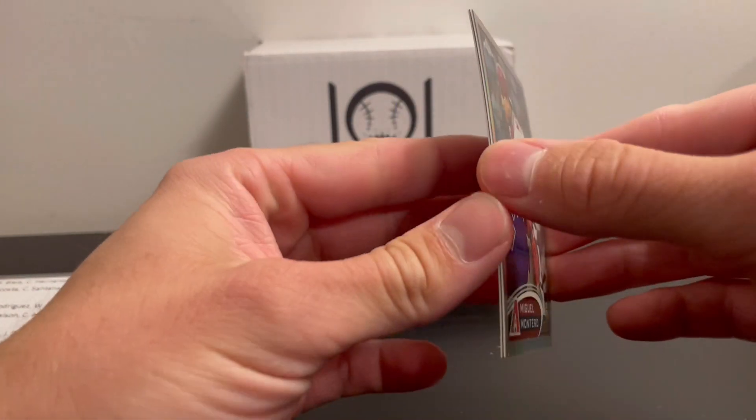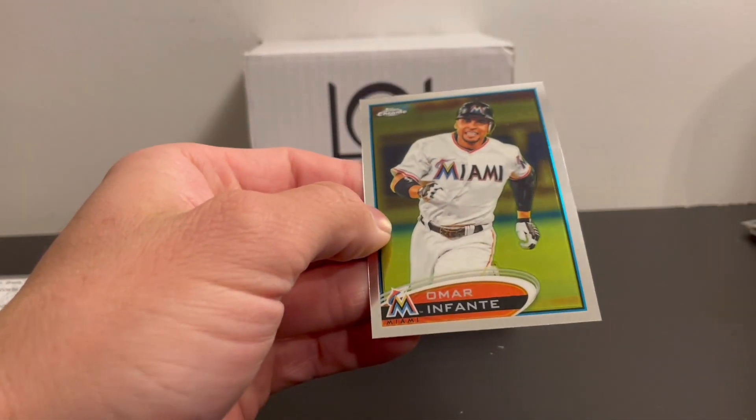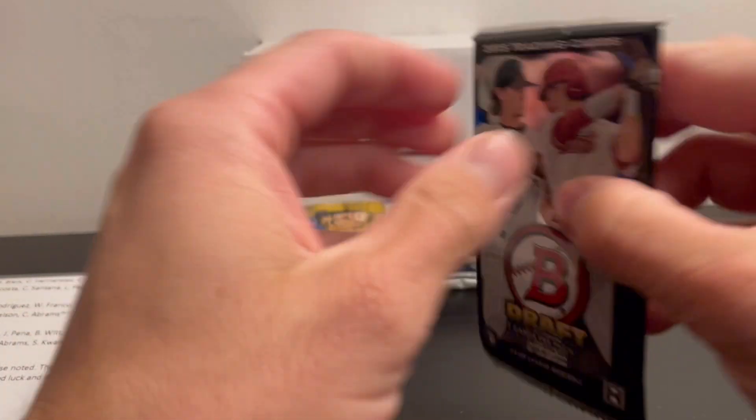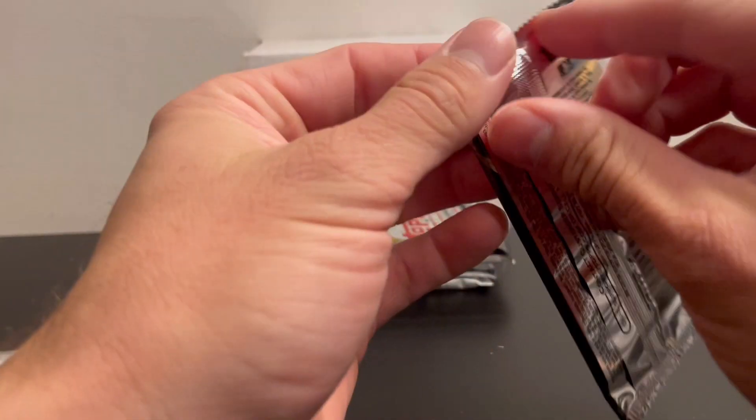2015 Bowman Draft: Austin O'Reilly, Kyle Tucker, Walker Buehler, and a Dan — three sports card.